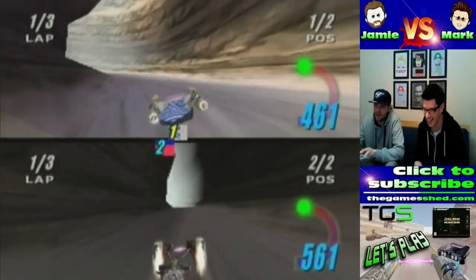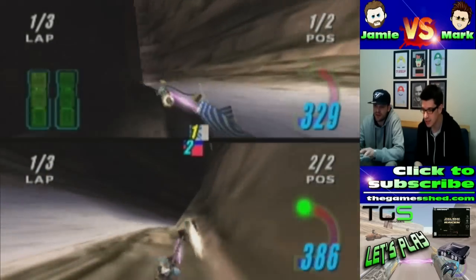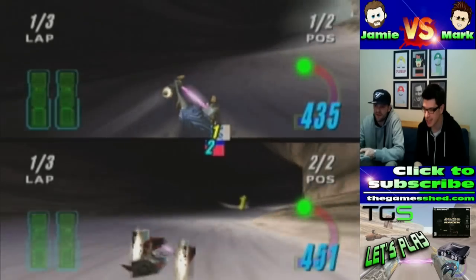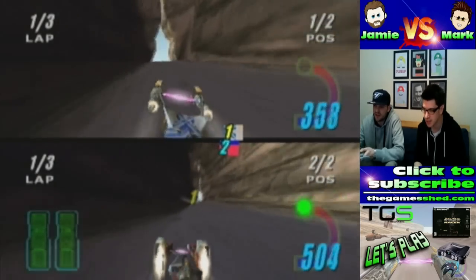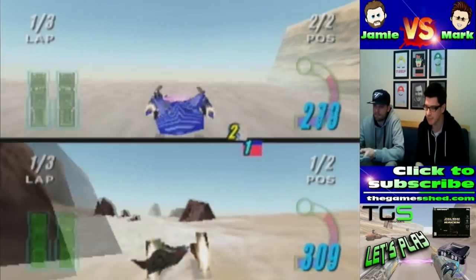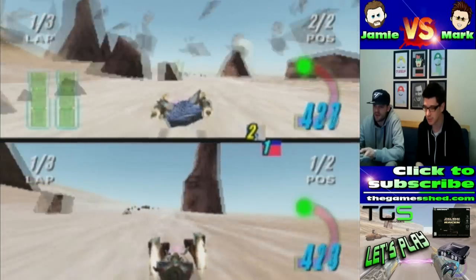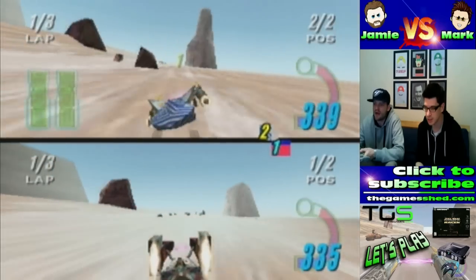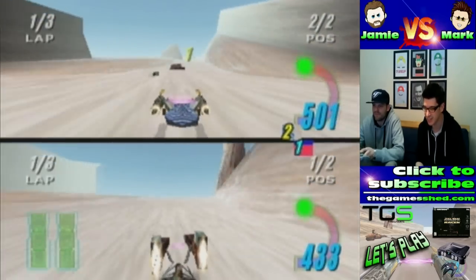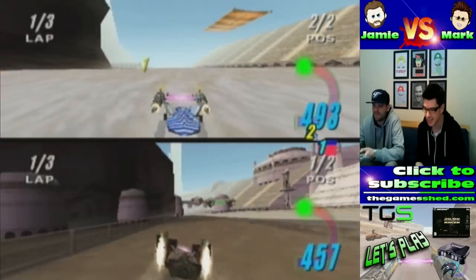Anakin goes on to win that race — little nine-year-old Anakin, it's very fast. I've just blown up but they've gone for fog in this game instead of pop-up. It's very foggy in the background, stuff does still pop up but it comes out of the fog, which is quite nice. They did that in quite a lot of N64 games.